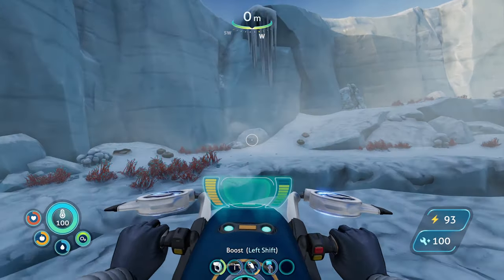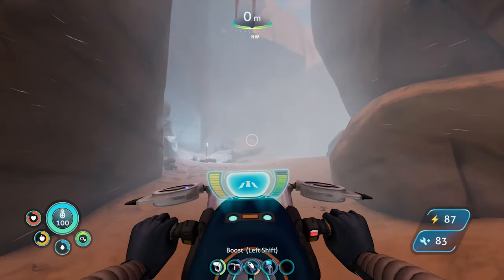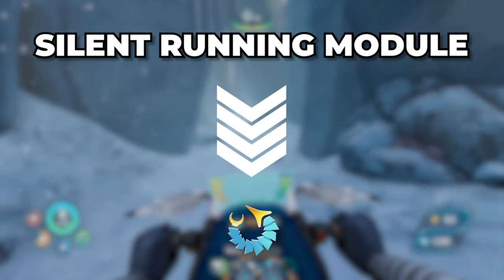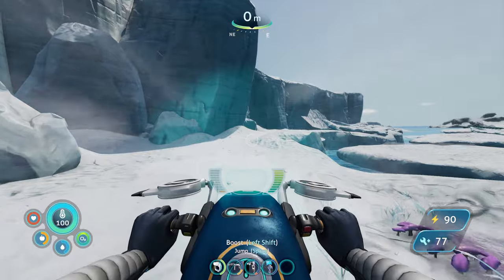It's hard to identify why these modules were cut, but going through the comments left on Trello, it seems that there wasn't much capacity for further increasing the vehicle's speed, as this would have led to gameplay issues. It's possible that the silent running module is what would later become the Iceworm Attack Reduction Module, as these both serve the same purpose of reducing noise, but we simply don't have enough information to confirm that for sure.